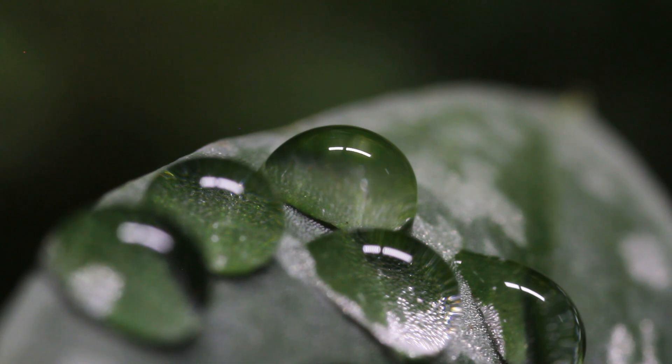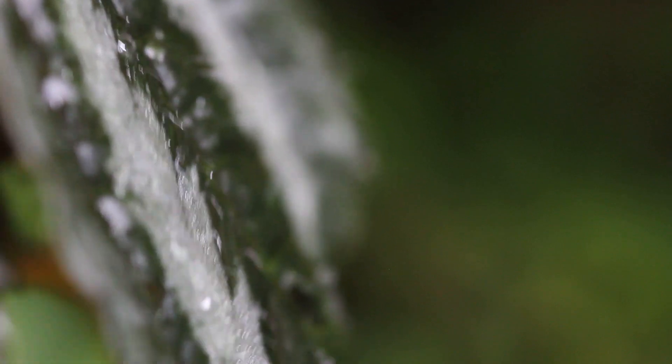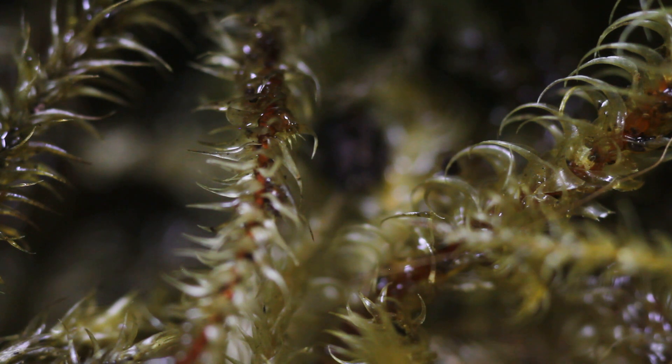In the wild, water would of course come from rain, a lake, or even the sea. In a terrarium environment a rain system can be used, but for some of us we must manually mist the tank twice a day. Moss and soil help lock in a lot of that moisture.